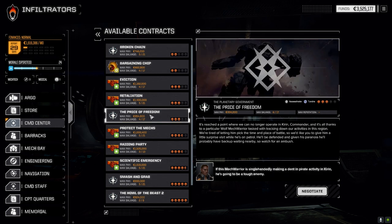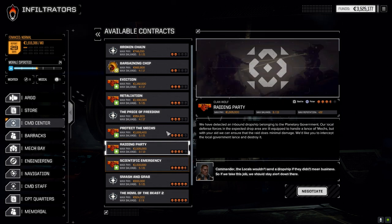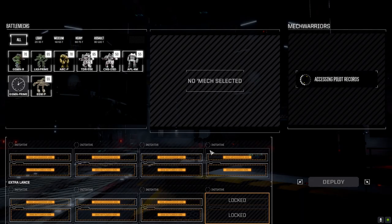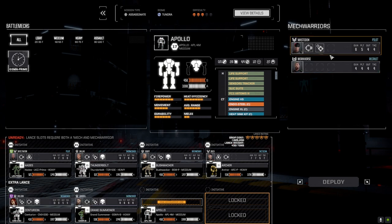Let's jump into a battle — I want to do something roughly equal to our status, maybe a little tougher. We're going to do an Assassinate three-skull mission against Clan Wolf. With the difficulty cranked up, this should either be really hard or just right in our price bracket. This will probably be three full lances. Let's accept this for full salvage and find out what we're going to get.